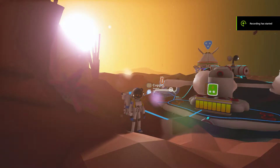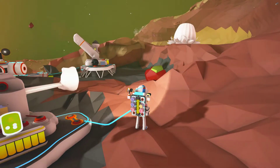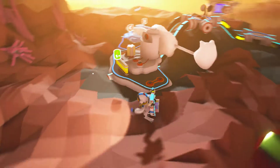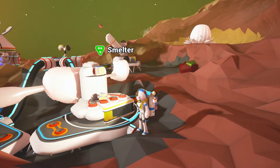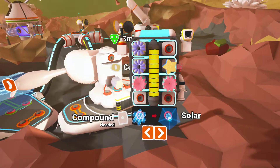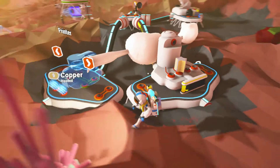Hello Crunchers, I'm Crunchy and we are back in the beautiful space game AstroNear — such an awesome game. This is our second base on a foreign planet and there's aliens, as you can see, clipping into the structure. We built a smelter on this planet and we have copper now. This is our inventory — put the copper in, beautiful.